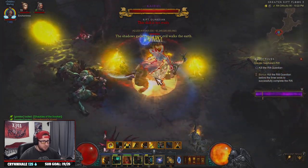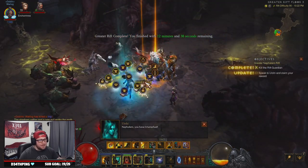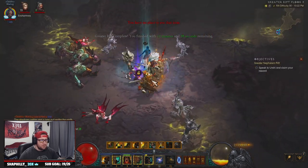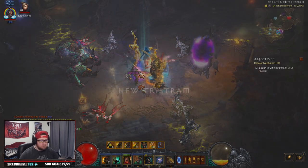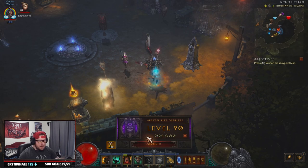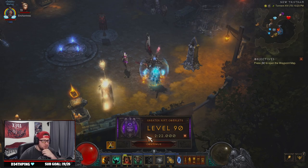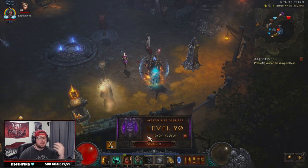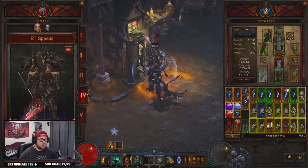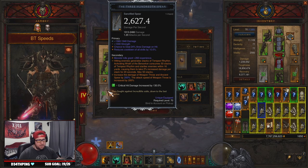The rift guardian can be a little problem to deal with but not too bad. The build is actually really fun and flavorful. Back in town — we finished that GR90 in two minutes 22 seconds, which is not too bad for Raycor's. The build is kind of clunky compared to others, but two minutes 20 seconds is kind of what you're aiming for — between two and three minutes. Now let's look at everything you're going to need.